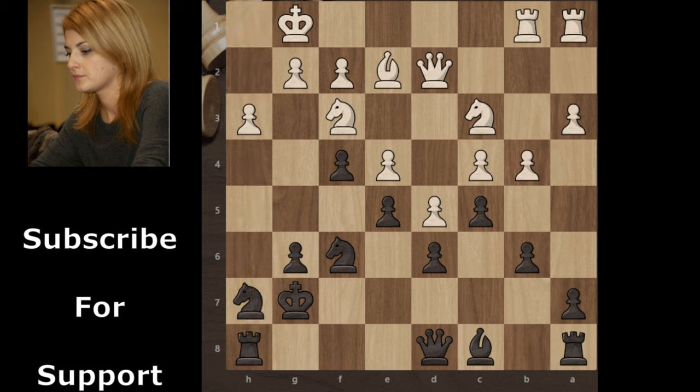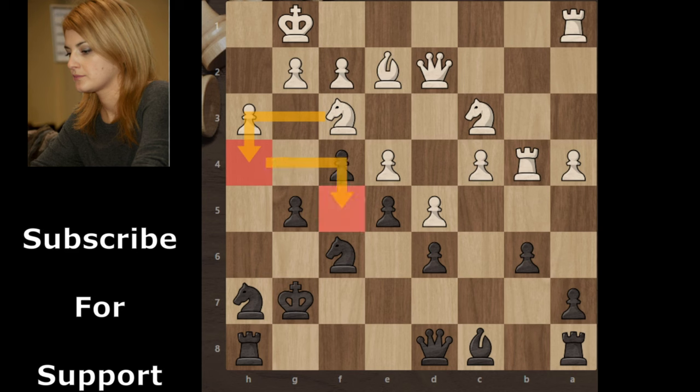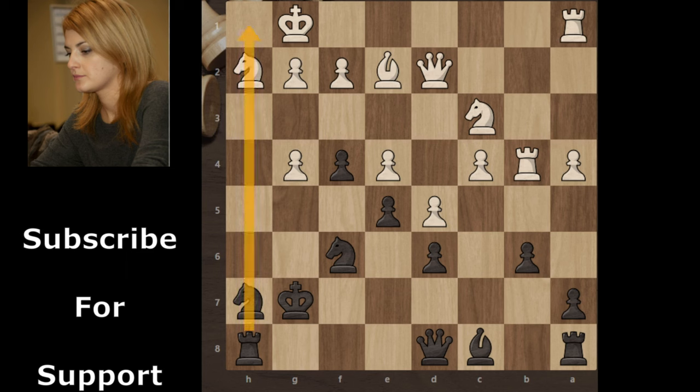Black wants to open the h-file and create a strong attack on the kingside. White continues with a4, cxb4, Rxb4, g5 to prevent Knight h4, so white's knight can't move to f5. White continues with Knight h2, g4, and white accepts the pawn — hxg4 — and now the h-file is fully open.